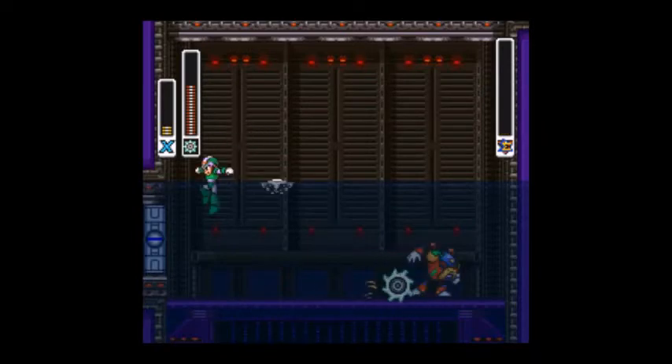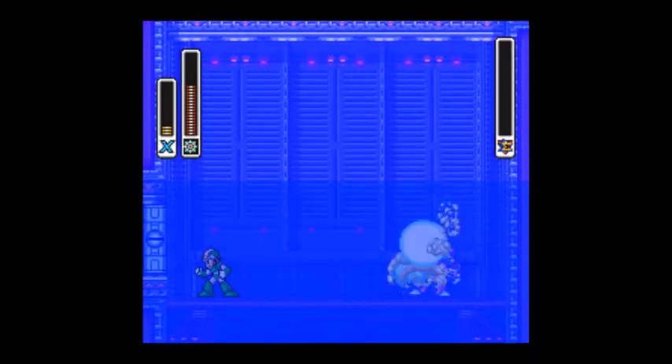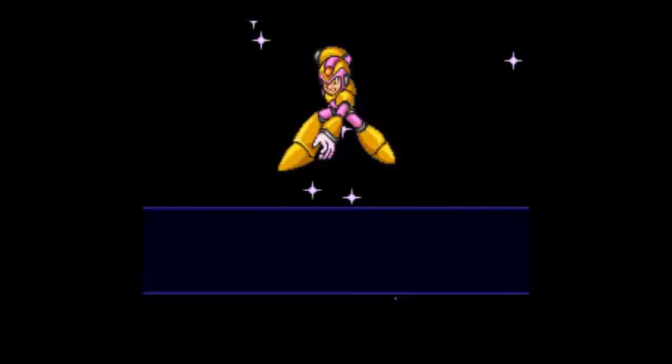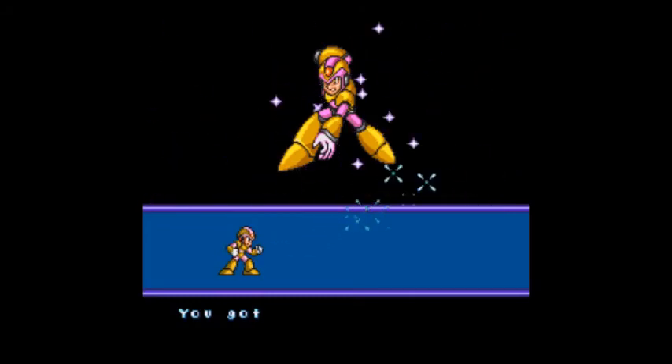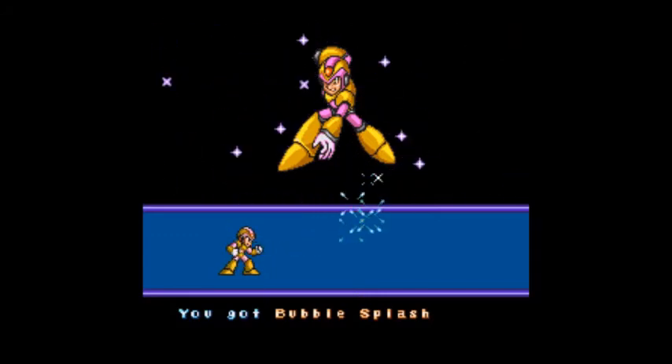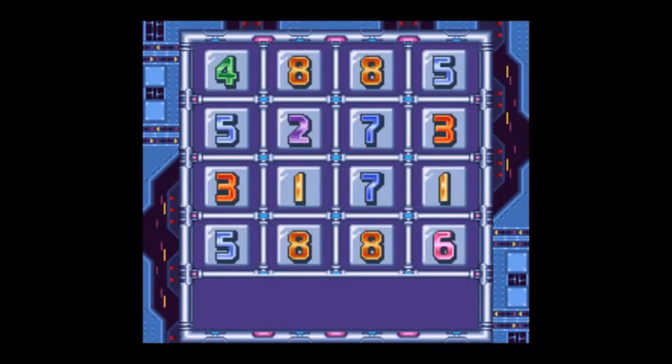And there we go — we have defeated Bubble Crab. Bubble Crab is dead. What do we get from a Bubble Crab? We can probably assume we're gonna get a weapon that has to do with bubbles. We got the least threatening-sounding name for a weapon: the Bubble Splash. That's right, you heard me right — Bubble Splash. Anyway, like and subscribe. See more. Peace and sheep. Have a good day. Goodbye.